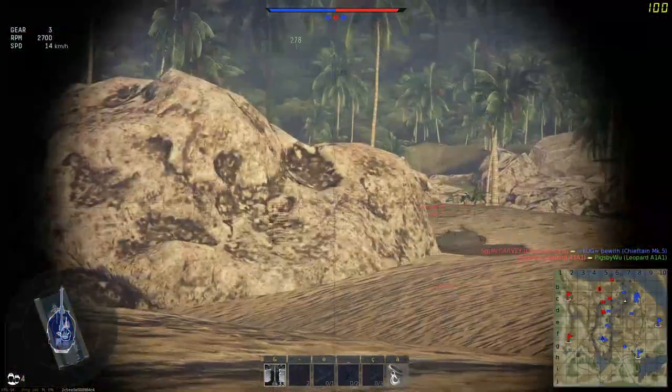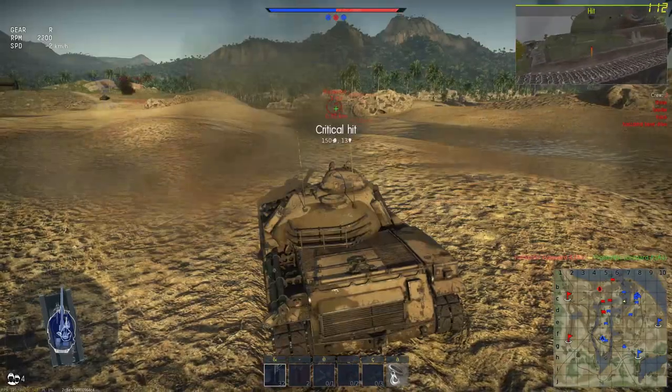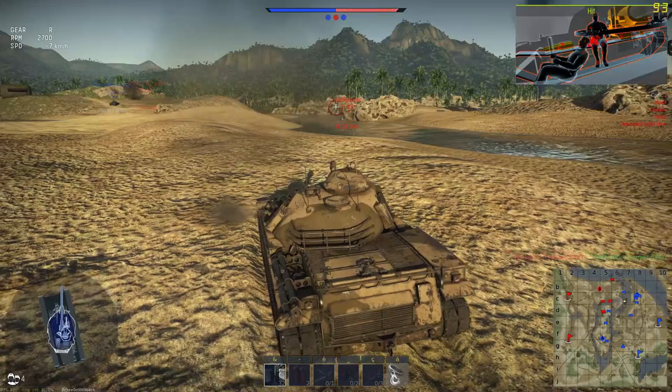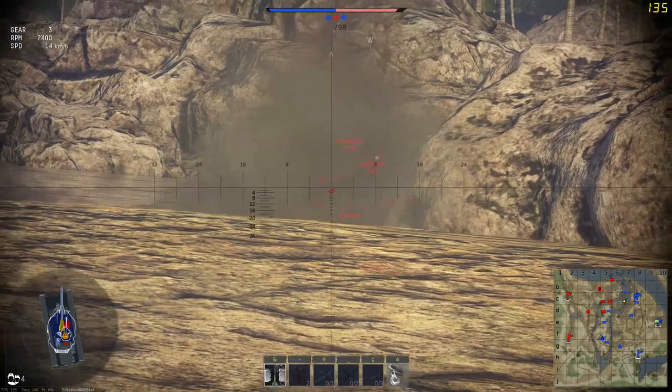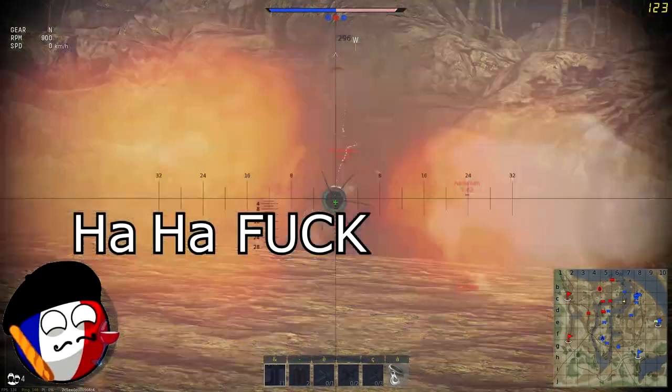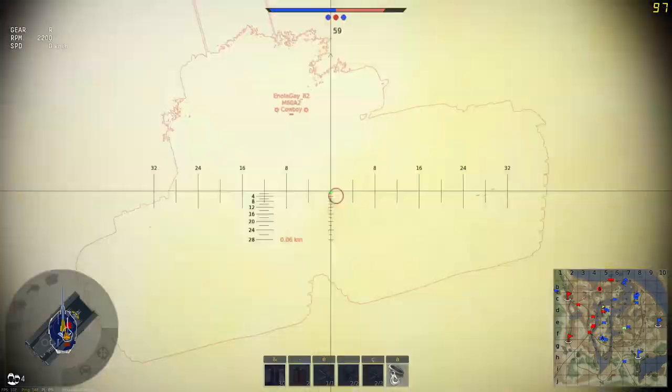When you see an enemy, fire an APFSDS round into a critical part of his tank. This will detonate ammo racks pretty much all the time, so make sure to know your tank anatomy pretty well. After that, pull back and wait for your 9-second reload. With this tank you have to have excellent situational awareness and anticipate any offensive movement from the enemy, because if they rush you, you will die.